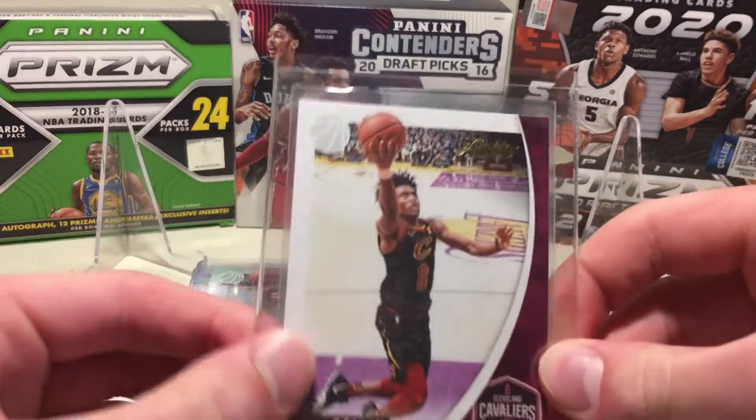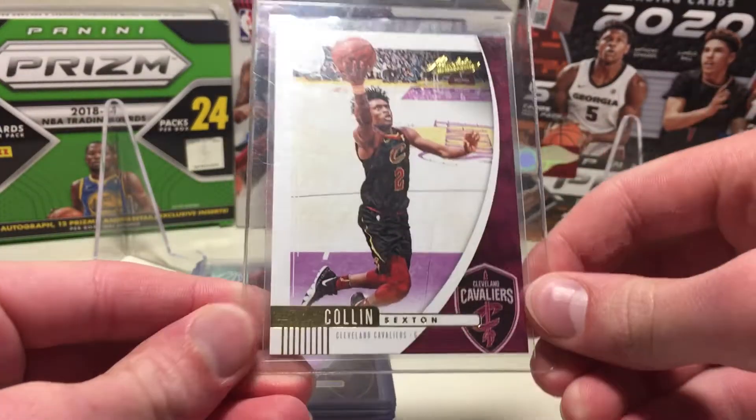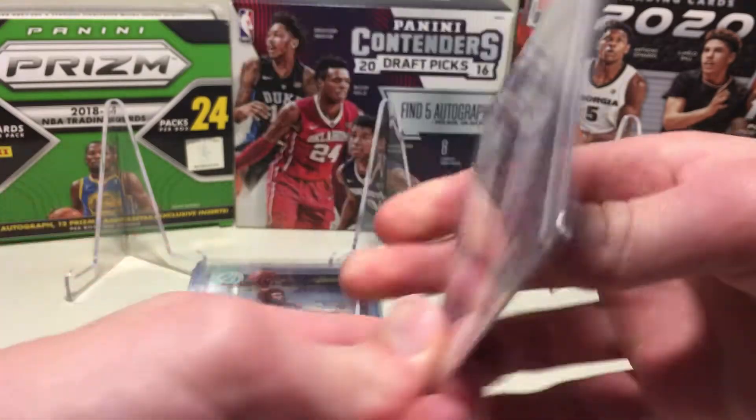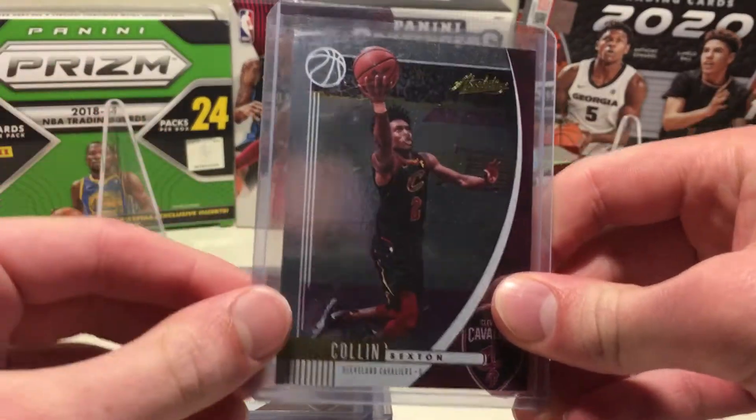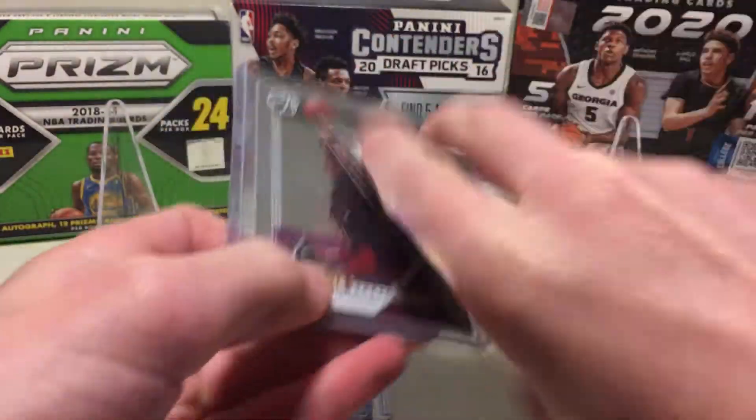Start off with this — this is the normal thin stock, these are from the Dollar Street packs, that's the retail base. This is the hobby base, you can only get these in the hobby. I think these two are like one or two dollars each.